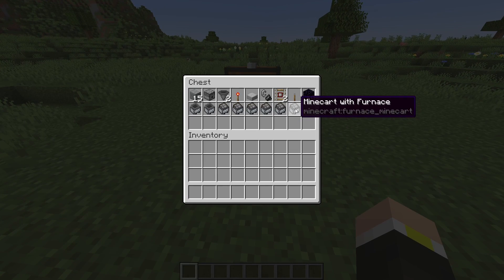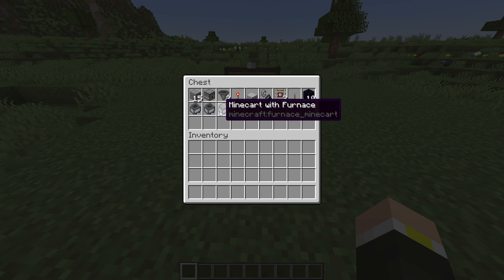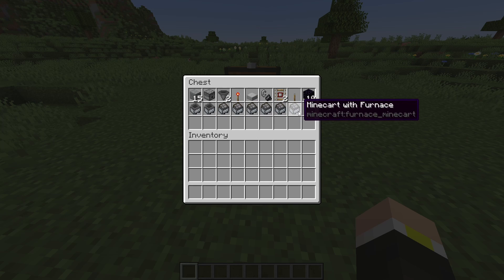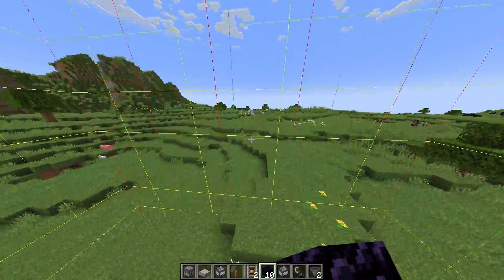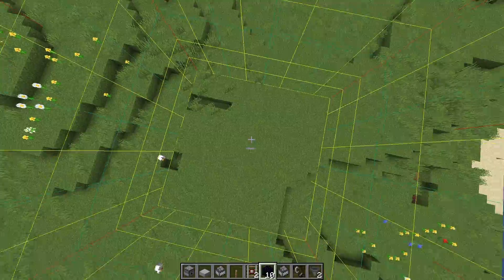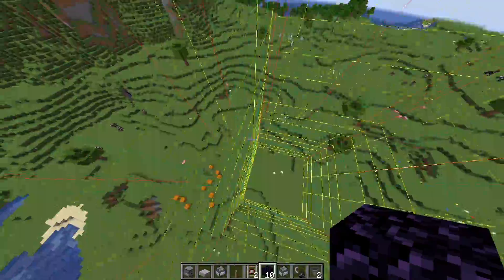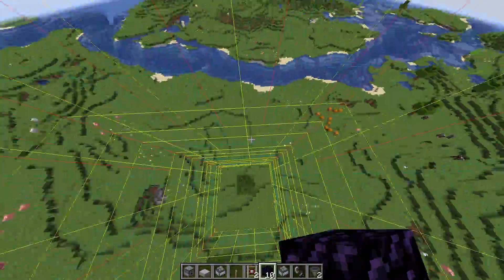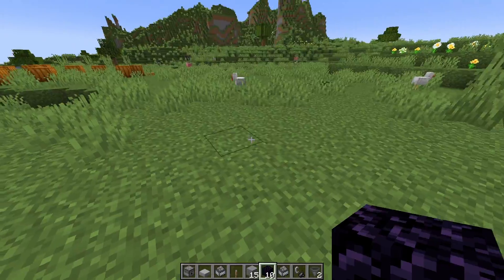Here are the materials you're going to need for this chunk holder: a couple of building blocks — these can be any type you want — two hopper minecarts, and six furnace minecarts. If we press F3 and G, that will show us the chunk borders. The chunk holder will load the chunk it's built in and a three by three area around it, so choose your location carefully.